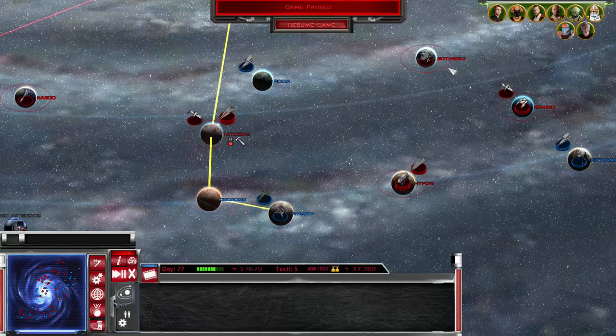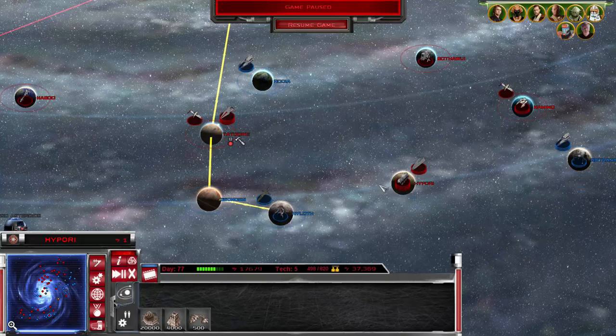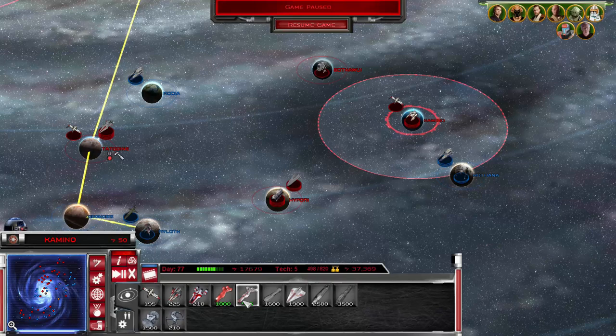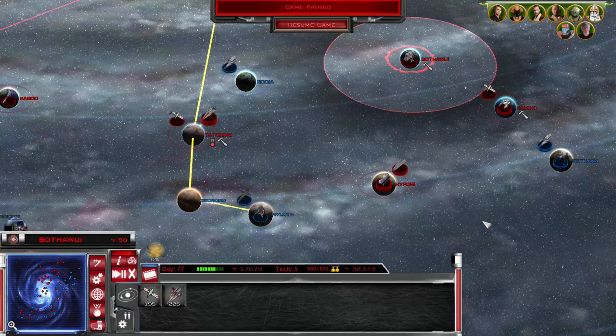We're going to take every planet from them. We've got the ground troops and two major fleets in orbit of these planets. All of the support ships in this fleet have been taken out, so we need to replace those. That's what we're going to do right away — while the game is paused, we're going to put some money into some anti-fighter ships for the primary fleet.